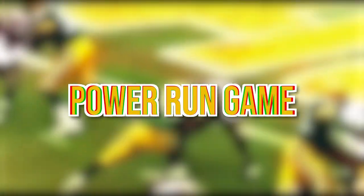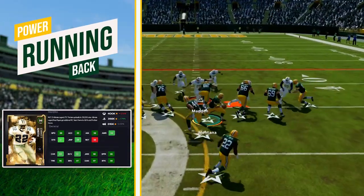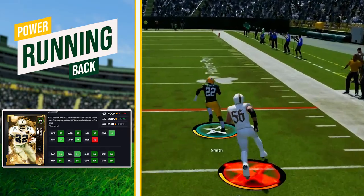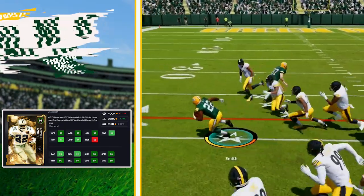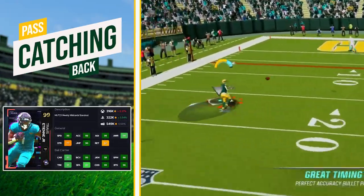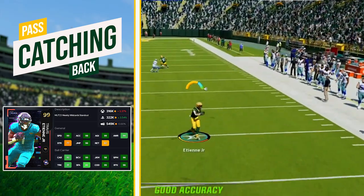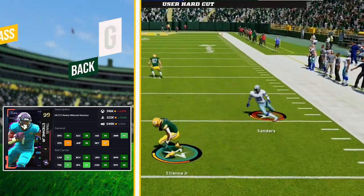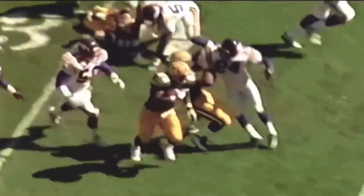In the Brett Favre era, the Packers leveraged a power run game to balance their potent passing attack, keeping defenses honest and allowing them to be a complete offense. In our Madden scheme we employ two different runners: a power running back in Emmitt Smith for under-center formations to establish the run and get hard yards up the middle, and a smaller back in Travis Etienne in shotgun sets for speed and pass-catching ability to create mismatches. This dual-threat ability echoes the Packers' successful offensive tactics from the 90s.